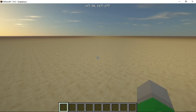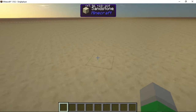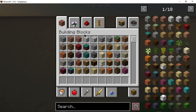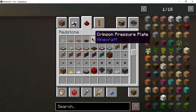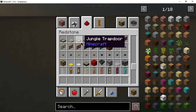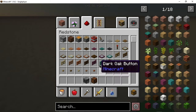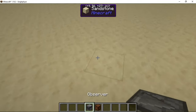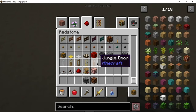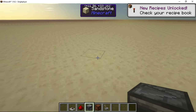Hey guys, Hakoko King Gaming here coming back at you with another video. Today I am doing a little tutorial video on how to build a flashing arrow in Minecraft with redstone. All you need is some observers and some redstone lamps, redstone dust, repeaters, and a lever.